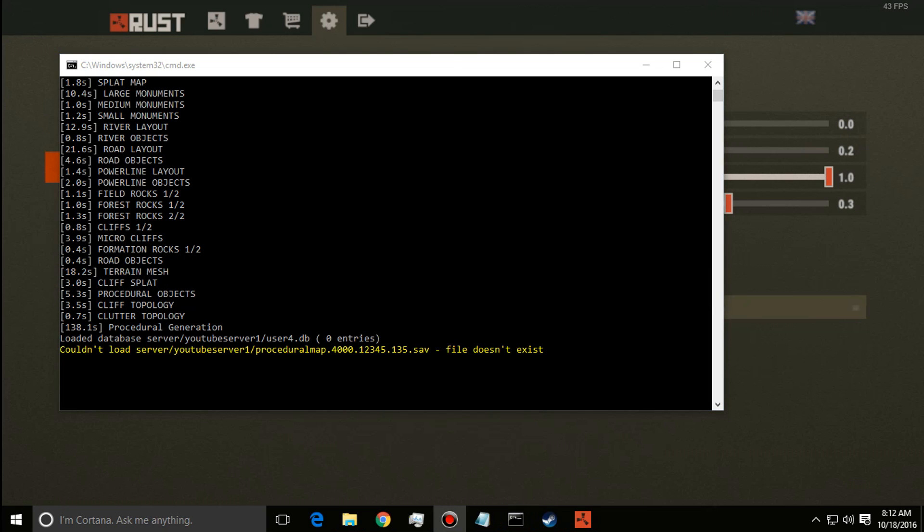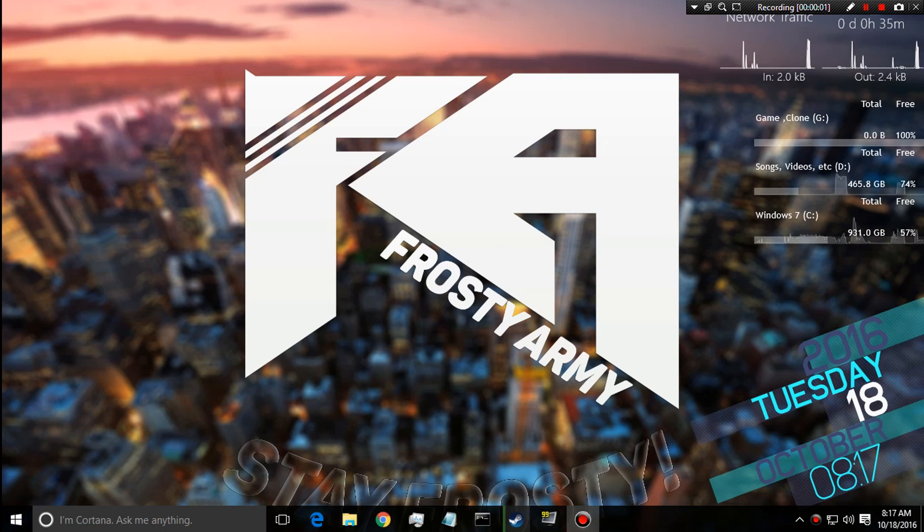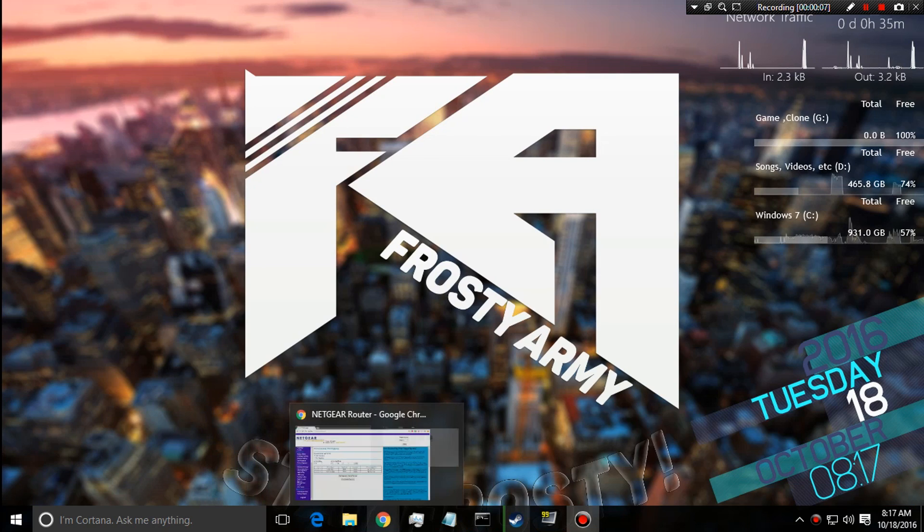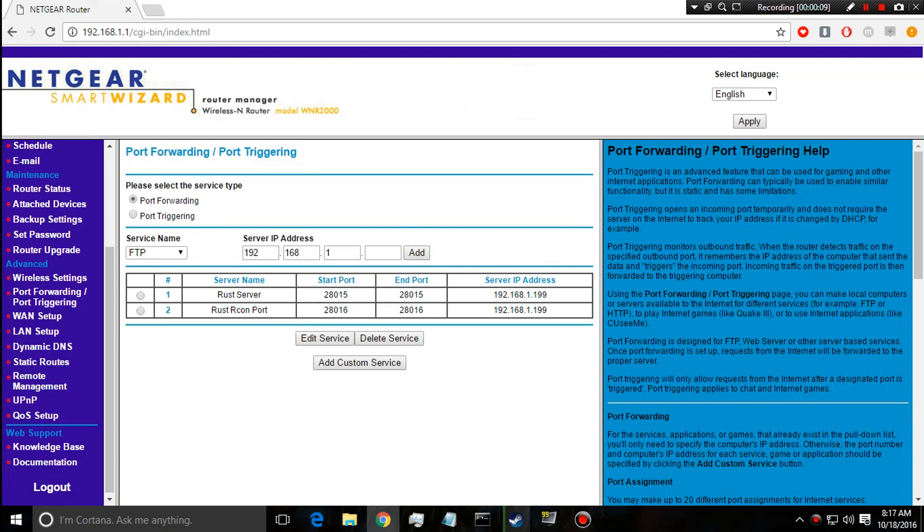Our server is up, loaded, and running completely fine. I'm going to load into the game to show you the server is working. Sadly Rust kept crashing, but let's skip past that and move on to showing you how to give out your IP to your friends so they're able to join.